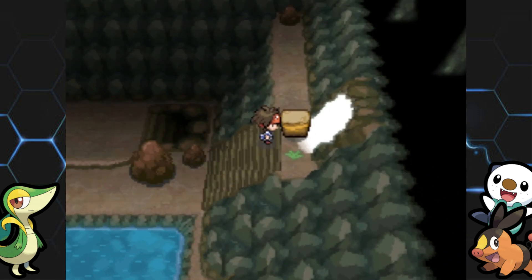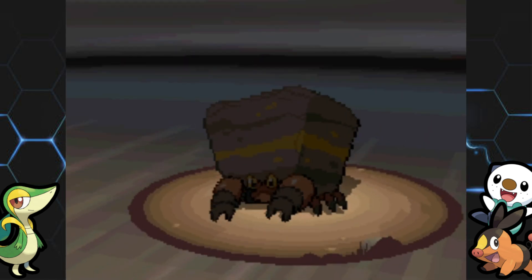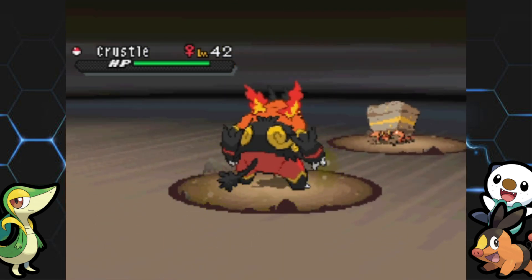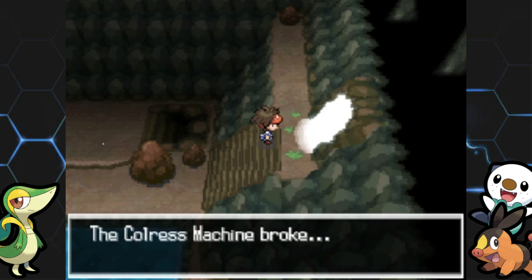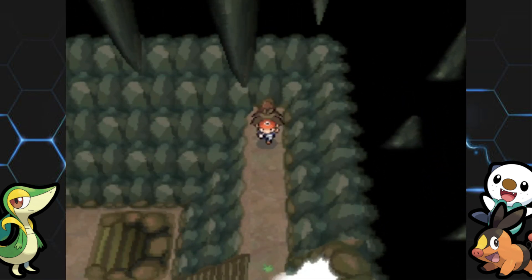So just hit A on the Crustle and boom, it pops up. Maybe I can send out my Crustle and they'll become friends or something. You will get into a battle with this guy, but I think you can just run away — I don't really want to deal with a Crustle right now. So we run, and we're good. Oh, but the machine broke — sorry about that, Colress.